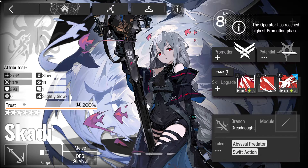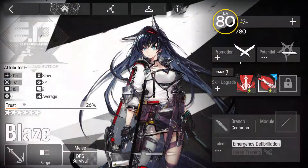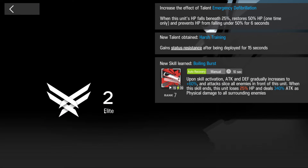For promotion, let me show you a character who's not yet promotion 2 - let's take Blaze. You click Promotion and it tells you what materials you need, the LMD required, the chips, and the materials. Characters need to be max level at their current promotion. It gives you a silhouette preview of their new appearance.